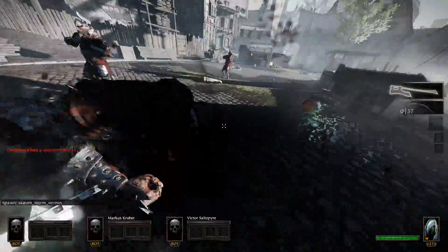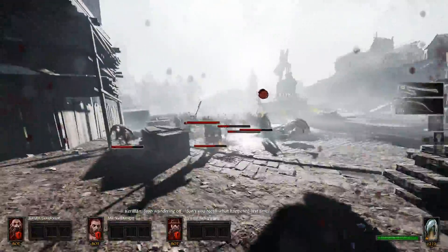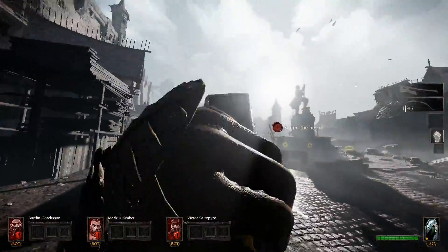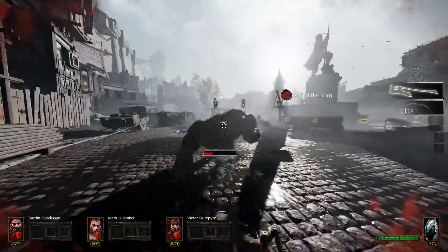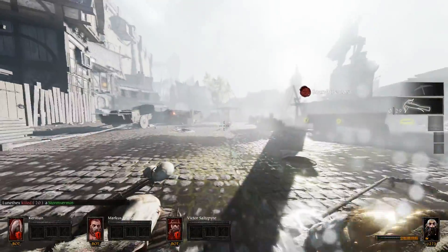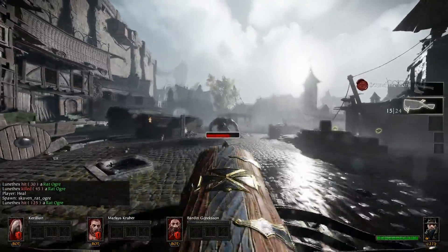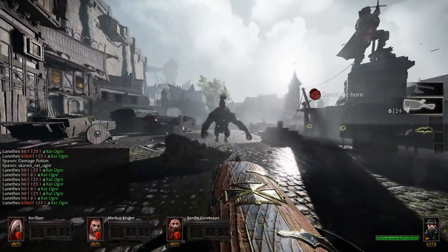Damage over time consistency has been fixed, so instead of the stormvermin and ogre building up a resistance after half their health is gone — I'm just putting this in here to rub it in that the Hagbane is not inferior to the Trueflight. The Hagbane was always good and it's much better now that the consistency has been fixed. Skullcracker has also been fixed for projectile weapons. I'm really happy about that — the Skullcracker has been broken for a long time, and having it finally work on the projectile weapons is an absolute joy. It took them only a year and a half.